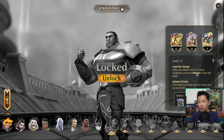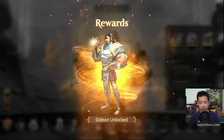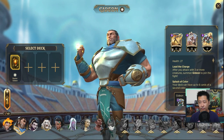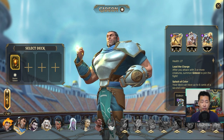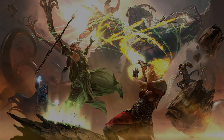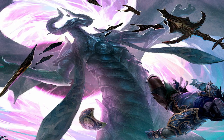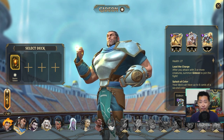Here we are at the Spellslingers page, so let's go ahead and unlock Gideon. He's one of the most popular Planeswalkers in Magic the Gathering. He's part of the original members of the Gatewatch, a group of five different colored Planeswalkers that protect the multiverse. Gideon actually sacrificed himself in the fight against Nicol Bolas in the War of the Spark expansion. So he's no longer in the story, but who knows, maybe he might come back in the future.